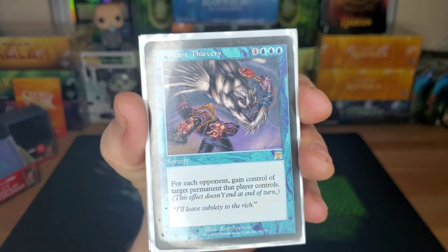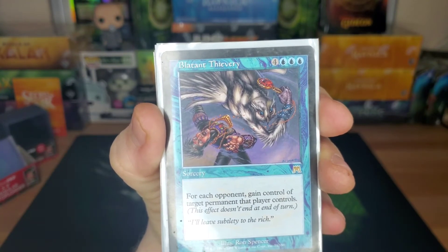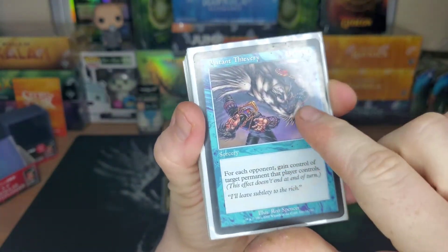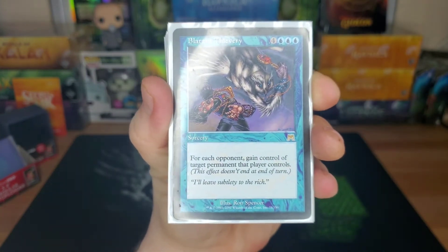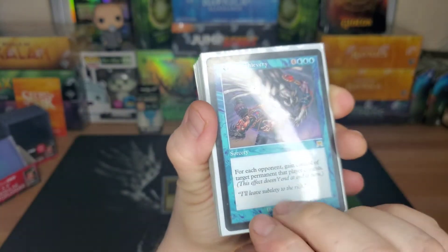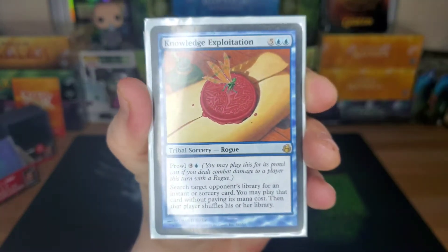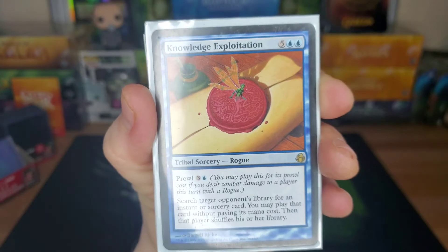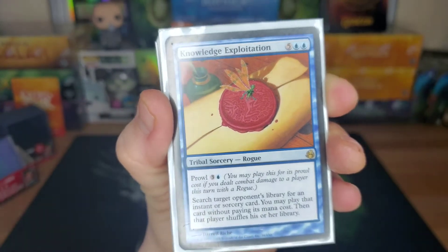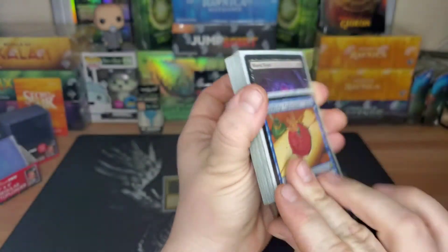Blatant Thievery — seven drop, for each opponent gain control of target permanent they control. Give me your best card on the field. Knowledge Exploitation — tribal sorcery rogue: search target opponent's library for an instant or sorcery card, play it without paying its mana cost, then shuffle their library. Nobody wants to have their Time Stretch taken out of their deck and have you play it for free — that's just rude.